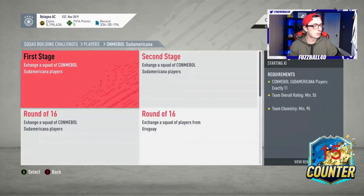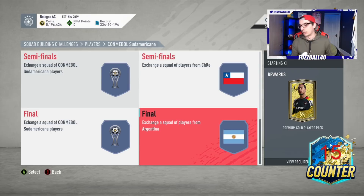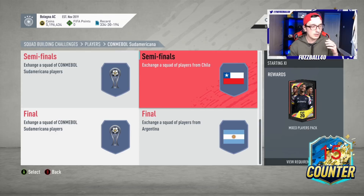The ones that are mainly gold players - like the Argentinian one - you can probably do those relatively cheaply and do them any time. But the Sudamericana is a 74k SBC and you get a 40k player back, so you're really looking at maybe 35k you need to get back from packs. A premium gold players pack and a small prime mix players pack probably covers that value - these three packs here cover that value.